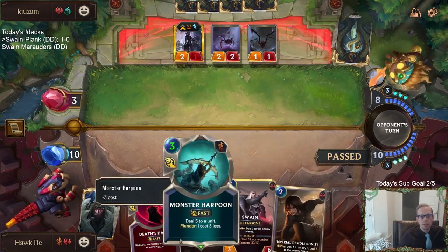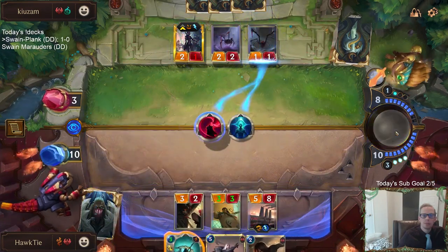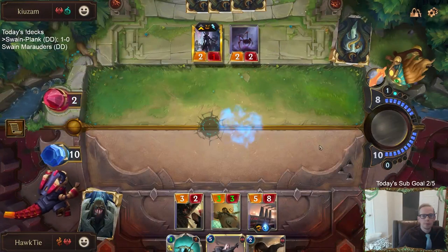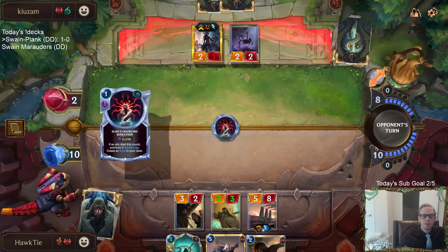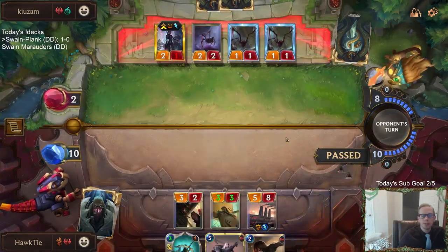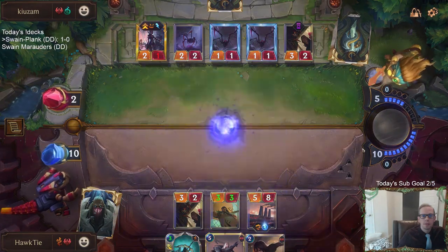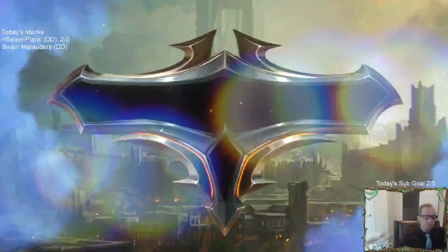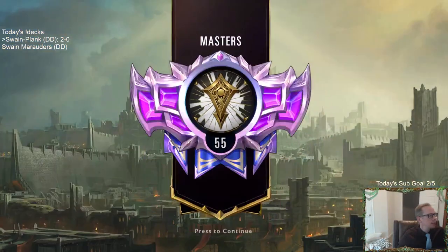One card in hand. That will do. We are 2-0 with Swain Plank. We found that Leviathan. Thank you for the Twitch Prime sub — The Rum. Two months now. With that support, you are a rockstar. Thank you so much. The Rum gifted a sub to A-V-N. Awesome. Hit our sub goal today — that means we'll play some bonus games. Maybe try the lab again.